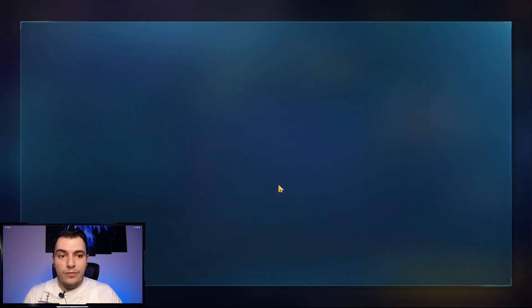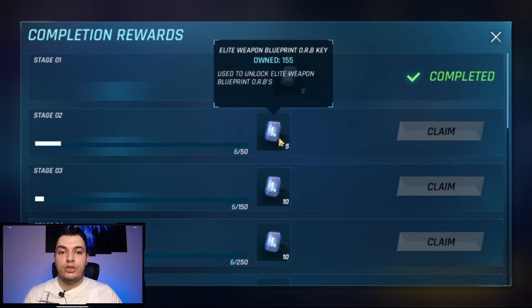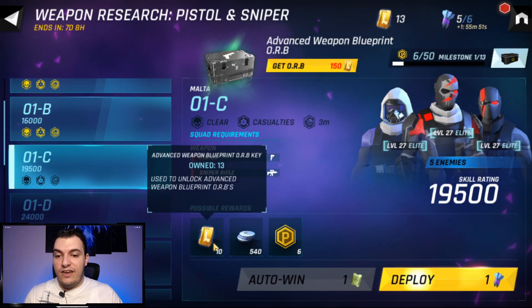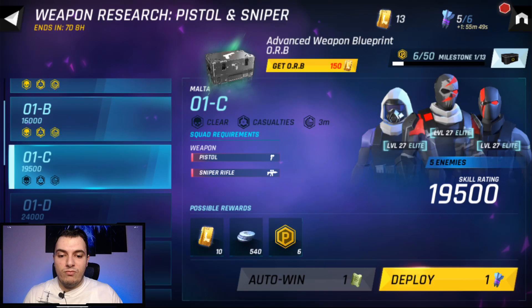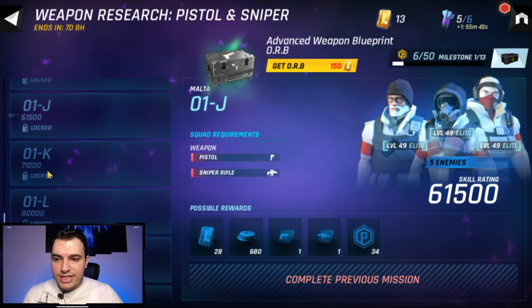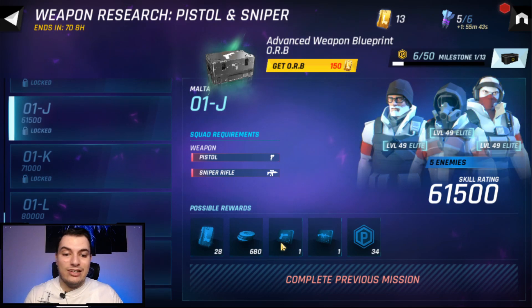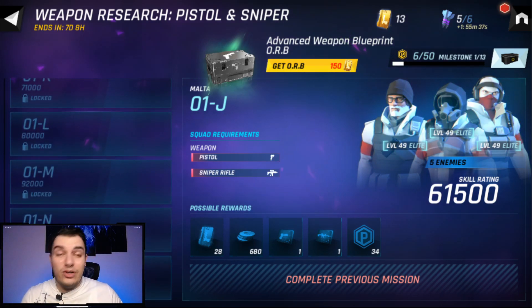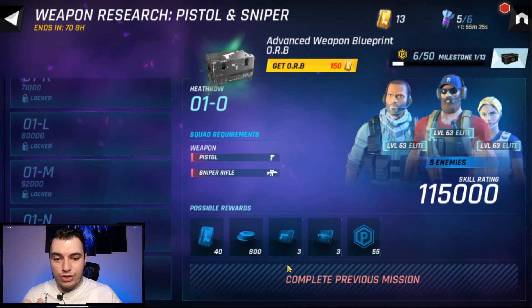From the event milestones you'll be able to gain elite weapon B keys and a large amount of advanced weapon blueprint keys by completing those missions. If you go all the way down to 1J you will start gaining advanced weapon tiers from those specific missions as well.